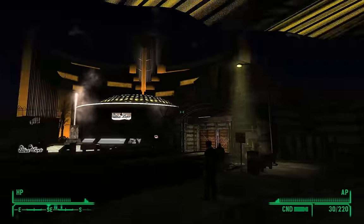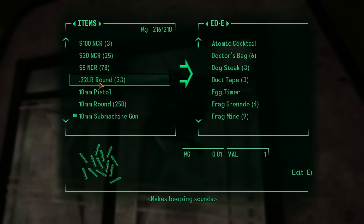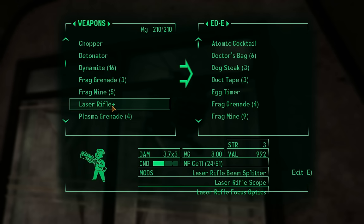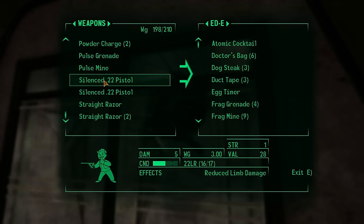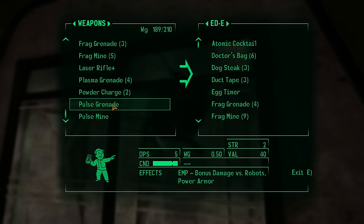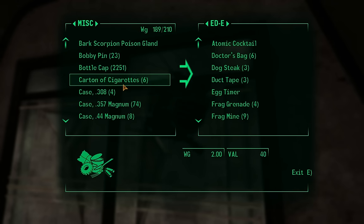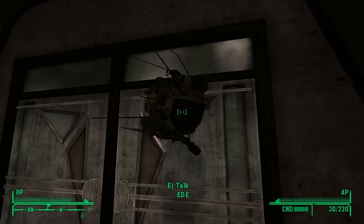I'm over-encumbered now so let's throw stuff on Eddie. Things I looted from upstairs - the grenade rifle, let's give that to him. Police batons, power fist - I'm not going to use that. Two of these, a bunch of razors, and some cigarettes. Let's give him all those - that lightened me up quite a bit.